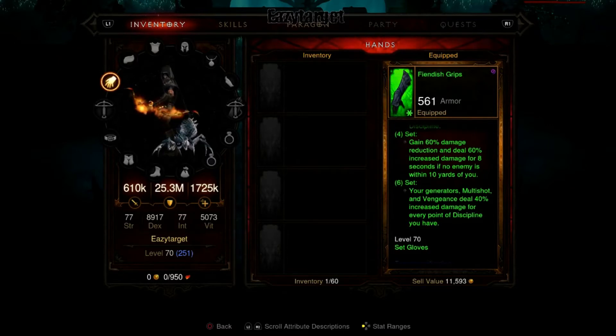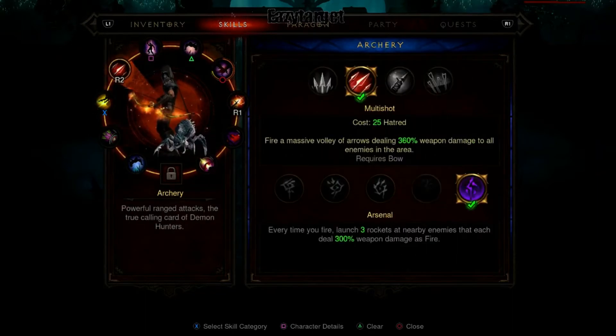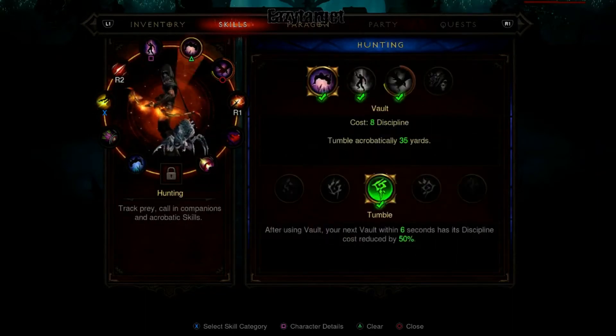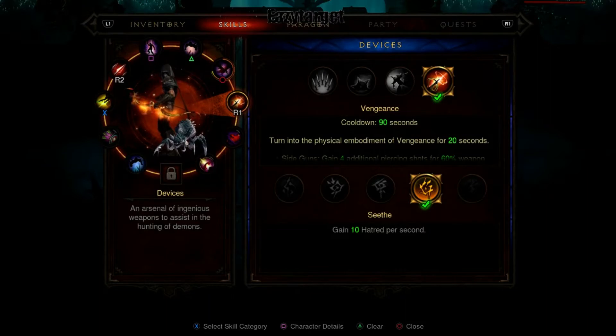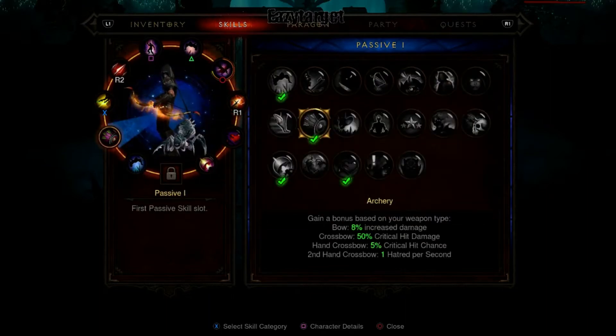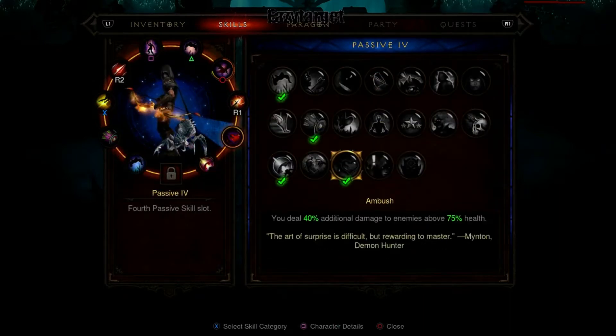So you basically just keep shooting your Multi-Shot all rift — you don't ever stop. His abilities are: Evasive Fire with Focus, Multi-Shot with Arsenal, Preparation with Invigoration, Vault with Tumble, Companion, and Vengeance with Seethe. His passives are Archery, Tactical Advantage, Ballistics, and Ambush.